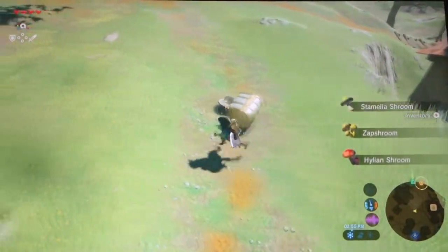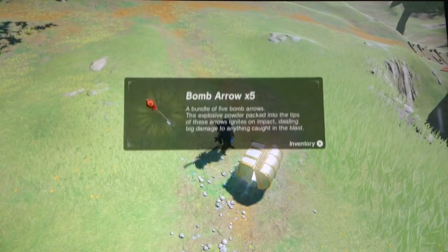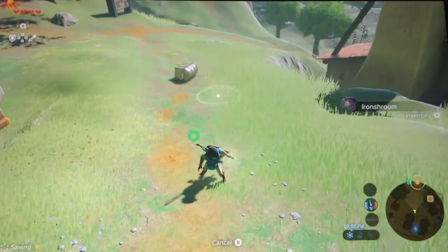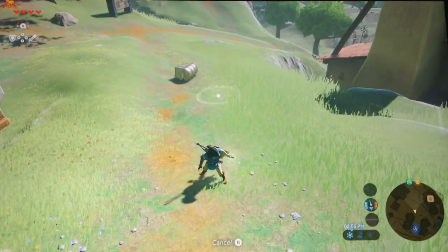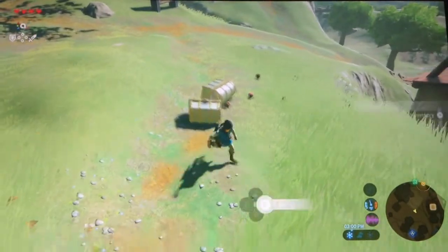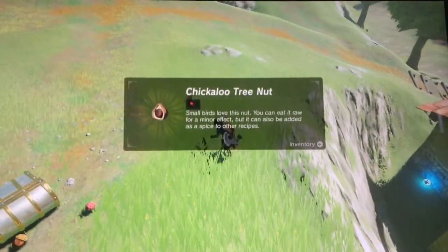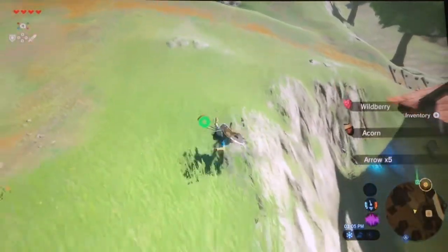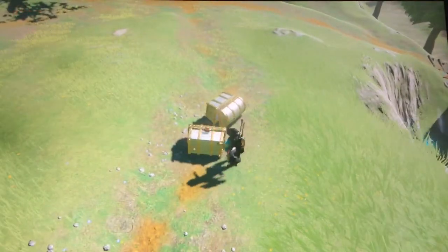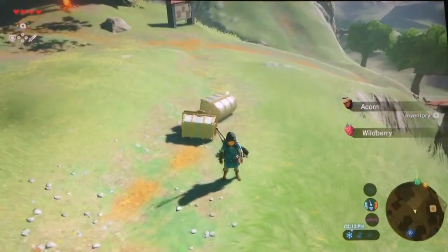You guys are probably waiting to see the chests, so let's go. Ooh, some bomb arrows — I actually needed those earlier. Here we go, the Link — regular Link from the Smash series. My Link is armless. Some arrows, thank gosh. Well, that went bye-bye. Ooh, a Chickaloo tree nut — I've never got one of those before. Ice arrow. There you go.